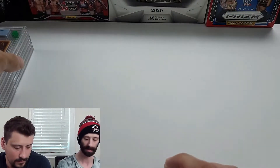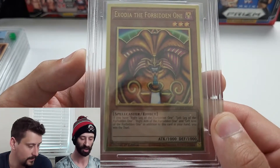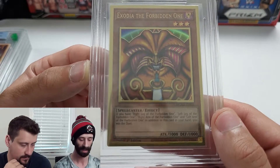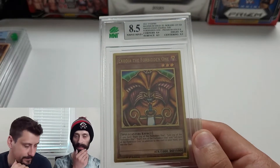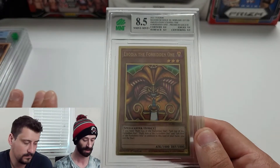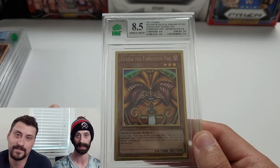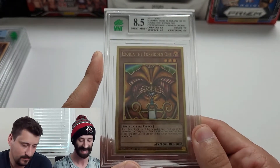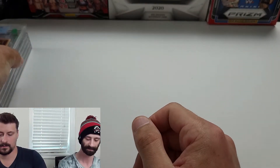Getting toward the end — Exodia the Forbidden One from Maximum Gold Eldorado, the second Maximum Gold set. I picked the best one from a handful I had. We got an 8.5 — pretty good for an Exodia and for a gold trimmed card. Those gold trimmed cards are very hard to grade well, especially the Europe print run which was one of the worst print runs ever. Subgrades: corners 8, surface 8.5, edges 9, centering 9.5.